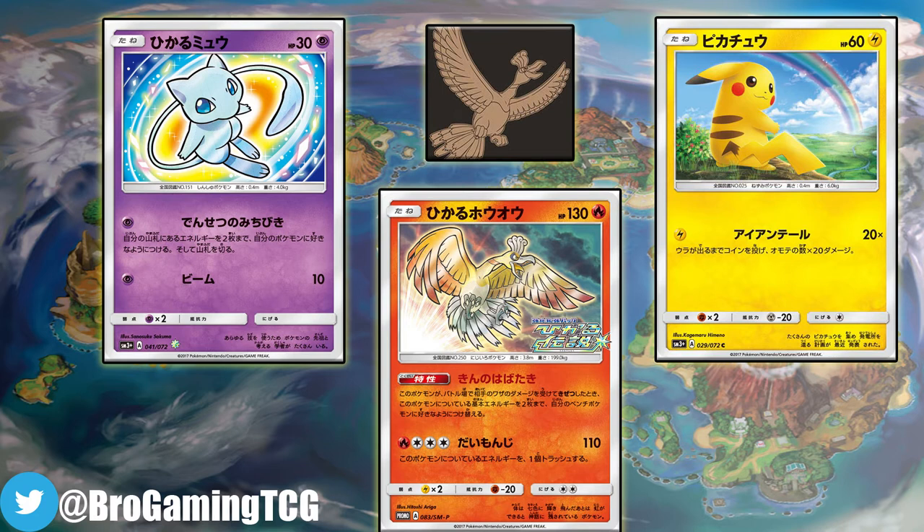We can definitely confirm that Mewtwo GX, Entei GX, Ladeo, Shining Jirachi, Zekrom, Keldeo, and Shining Volcanion will be in this set. All of those have already been confirmed, plus Shining Mew, Shining Ho-Oh, and Pikachu that have already been revealed, plus Shining Arceus, Palkia, Litton, and Marshadow. All these have already been revealed and will be in the Shining Legends set.